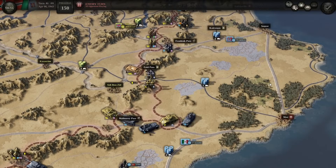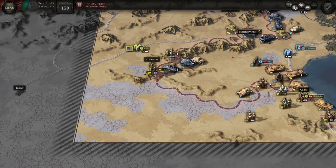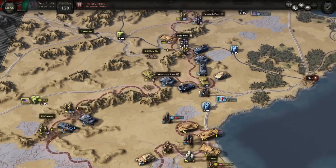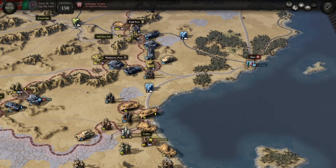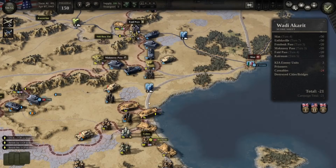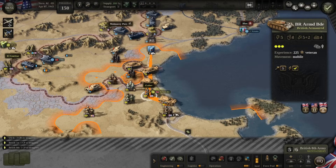We did all the movement we could, so we'll let the enemy have a turn. They're obviously going to try to attack that truck because they know it's dangerous to their supply — we really hope they don't kill it. They're resupplying their units. They've moved backwards quite a bit, which gives us a huge benefit — it means we can move through and get to this position, which is exactly what we want.